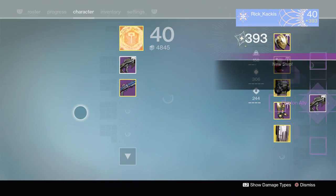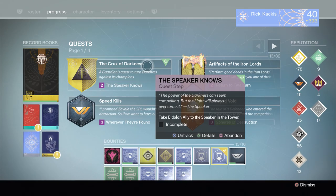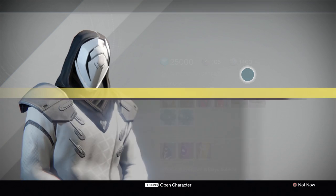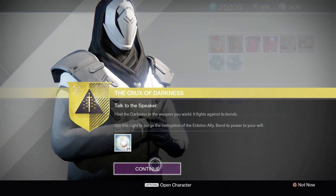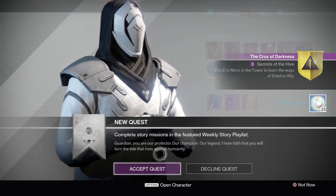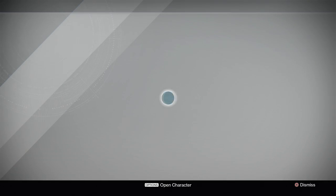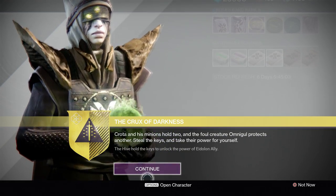Once you have the Eidolon Ally, you will have a new step to go speak to the Speaker in the Tower. He's going to give you 25 Motes of Light — pretty generous — which is really to help upgrade the Eidolon Ally. He will then send you to the other side of the Tower to speak to Eris Morn, who will give you the next proper step to get the Necrochasm.